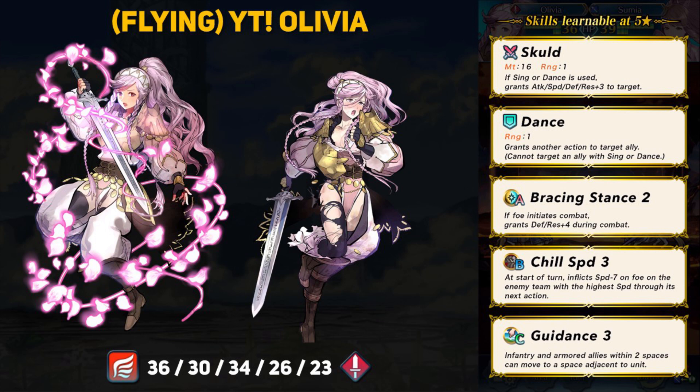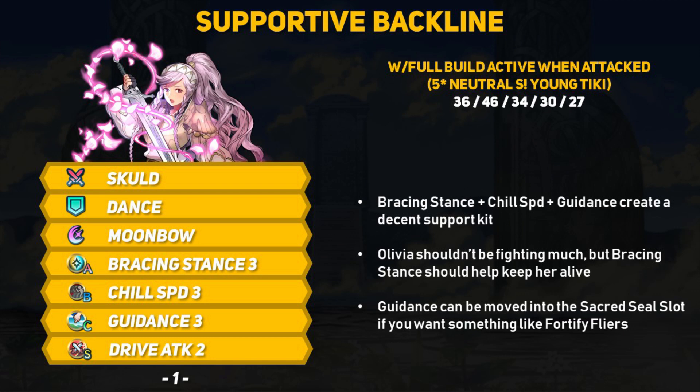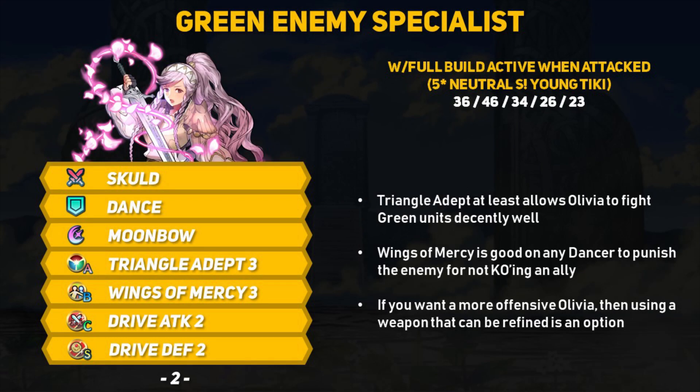Flying Olivia has some pretty good skills. Besides dance and Skull, she also has Chill Speed and Guidance — both nice for a supportive dancer. She can debuff the fastest enemy and ferry around allies. Her new A skill, Bracing Stance, grants plus 4 defense and resistance when the enemy initiates combat, and unlike Distant Defense or Close Defense, it works against both melee and ranged threats. It should stack with Water Breath Dragonstone weapons for plus 8 defense and resistance during the enemy phase. Keeping her base kit is fine — Moonbow for damage, and a buffing Sacred Seal like Drive Attack can further buff an ally after Skull. Guidance can be moved to the Sacred Seal if you want Fortify Flyers in the C slot for Flyer Emblem teams. Triangle Adept is a great choice for dancers to gain extra damage and protection against a single color.